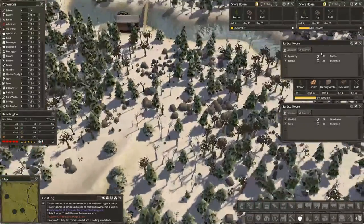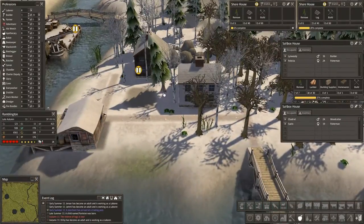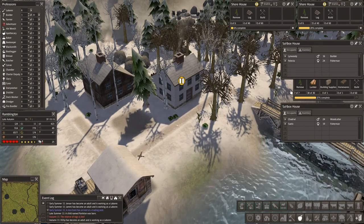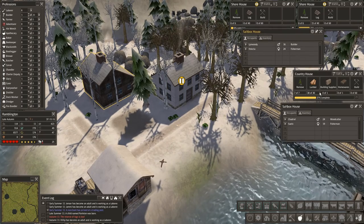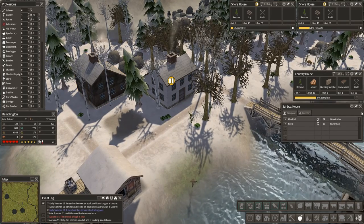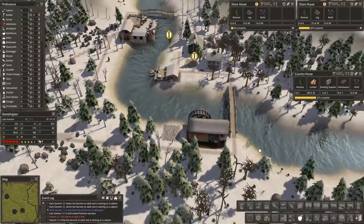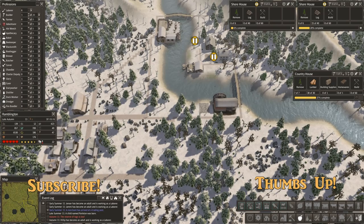The houses are in. Let's see what they look like — we did get couples to move into them, so we had enough floating around. The salt boxes came in. I wonder why — we built this first. Oh, I didn't notice that: the country home requires building supplies and homewares. Well, we've got our challenge for next episode — let's figure out what the heck that means.